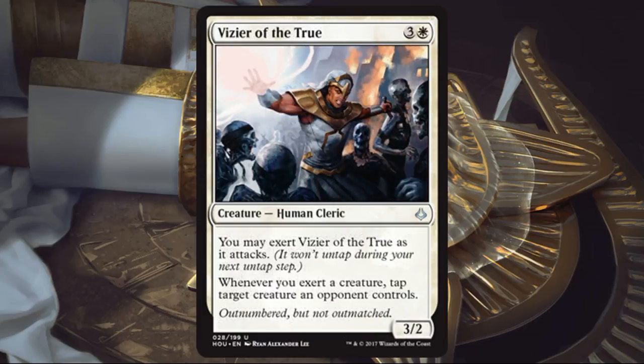Vizier of the True. This is a 3/2 for 4. I'm usually not a big fan of those, but this is an exert-matters card. Even if I don't have other exert creatures, tapping down your opponent's best blocker to get some extra damage across has some economy. If I have more exert creatures, this is an automatic sign-me-up. In Sealed you might play this with one or two exert creatures, and in Draft if you draft a lot of exert creatures over three packs, you could have something nice.